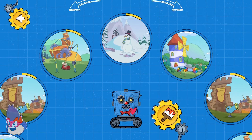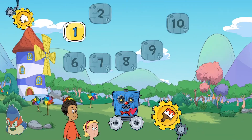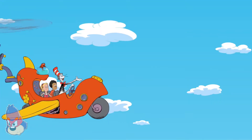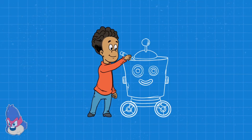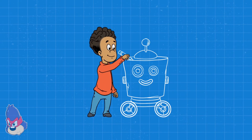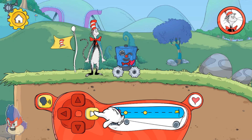Pick a place to explore! Windnasium! Choose a level! Here in Windnasium, you make your own wind! Let's roll on and see what we find! Let's find some things that need a strong wind! In Windnasium, the robot has amphibious wheels to travel over both land and water!